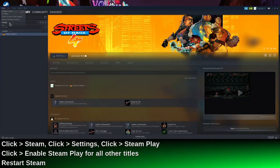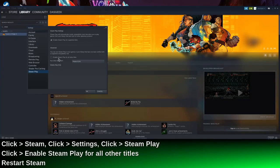Welcome to DOS Geek. I want to show you how you can get Streets of Rage 4 working. The first thing you need to do, of course, is enable Steam Play for all of the titles that are Windows-only games. That's the amazing thing about Steam and Proton — we can play Windows-only games.